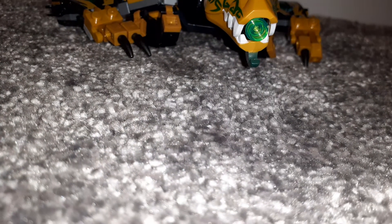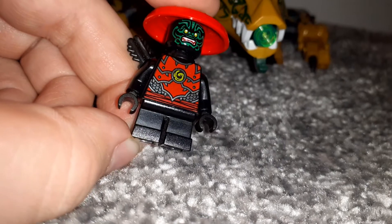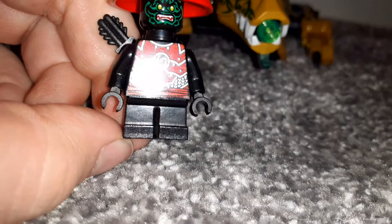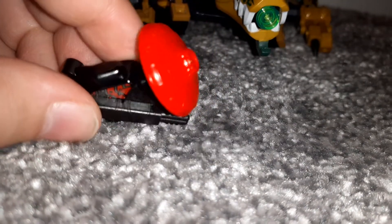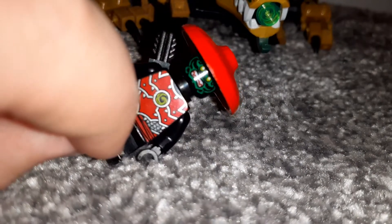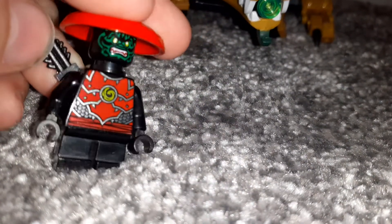That's it for the Golden Ninja. Here we have the Stone Scout — I believe with green face printing. The other one I've got actually has blue face printing. The body is similar to the Day of the Departed Stone Warriors. He's got a quiver on his back, so he's probably a stone archer actually. He's got the new mould for the helmet, which is probably a little bit controversial for some people. I don't mind it — it could be better, but it's a good helmet piece overall. No alternate expression, just regular short legs.